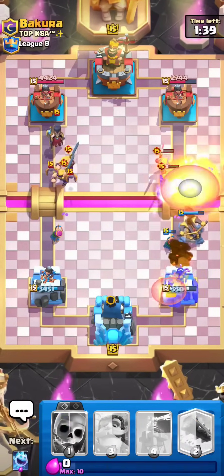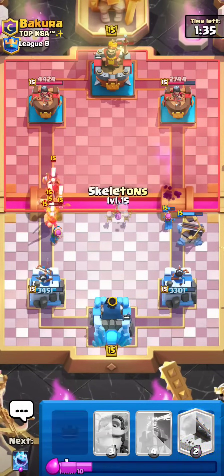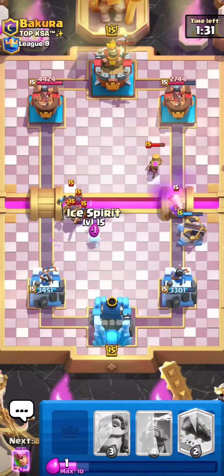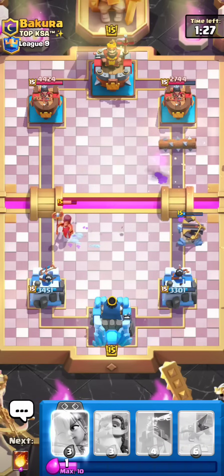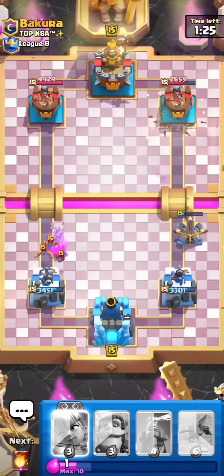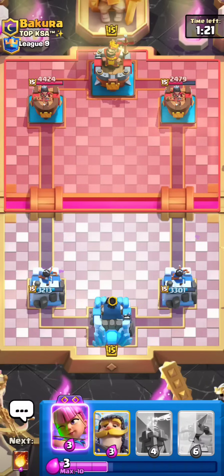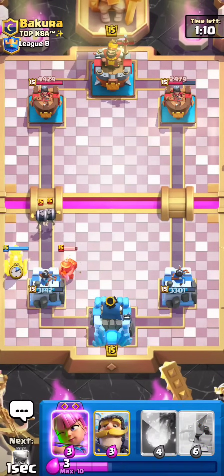We see an Evo Bomber. Let me just Fireball all of that. Look at the Bomber going crazy, getting tower damage. It's so annoying because this card is kind of ruining the game. One of my good friends Hunter recently made a video critiquing the Evo Bomber for being so broken, and I really do agree with pretty much all the points he made. It's pretty much single-handedly dominating the top ladder meta right now — that is until Evo Wallbreakers release, which they're going to release like tomorrow as of the time I'm recording this video.